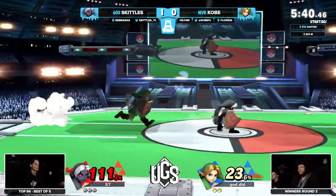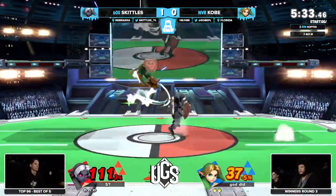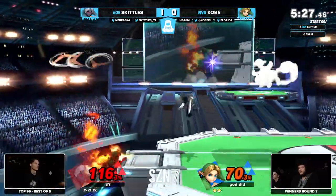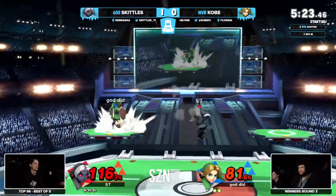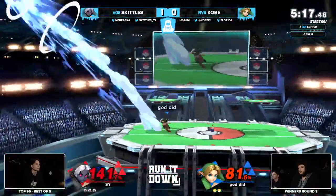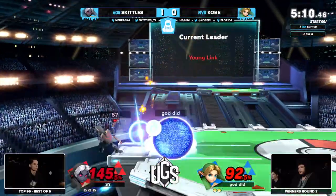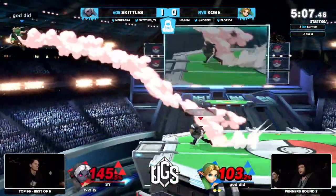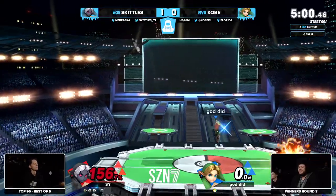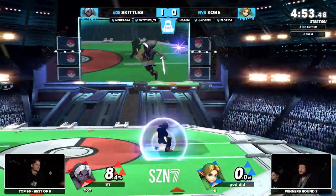The up smash — Skittles takes that first stock after Kobe started off really strong. One of the things I love about Skittles as a Young Link player is he literally uses every single move in the kit — except down smash. I'm always mad he never uses down smash; he could just throw it in there. Missing that last part of the combo again — it's all about how you finish. The boomerang saves his life. Skittles gets the drop-zone forward air kill — guy is cooking.